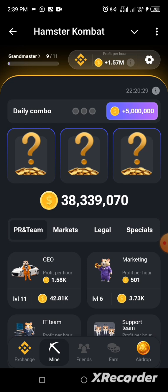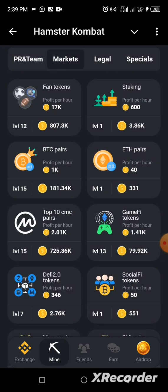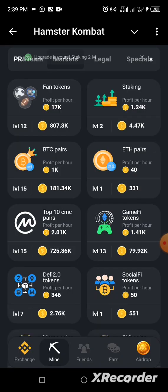We have to assemble the required cards for today. The first card we need to assemble is called 'Stacking,' and it is located under Marketing. Head to the sub-section, click on Marketing, and you can find Stacking at the first row. Tap on it — that's the first card assembled.